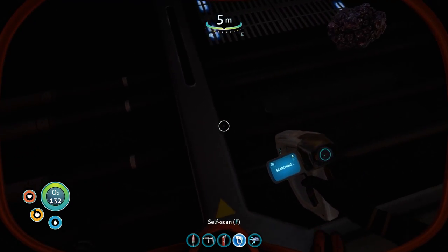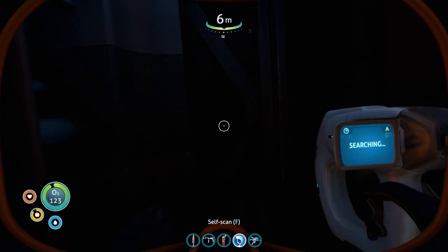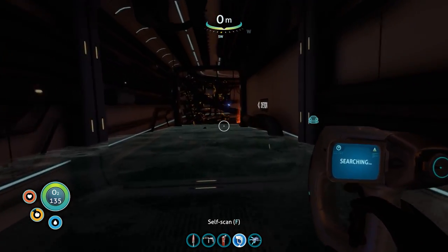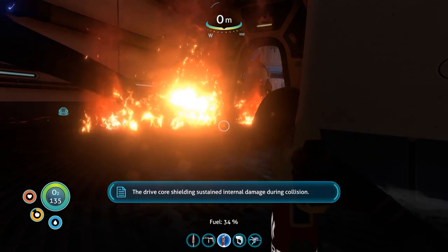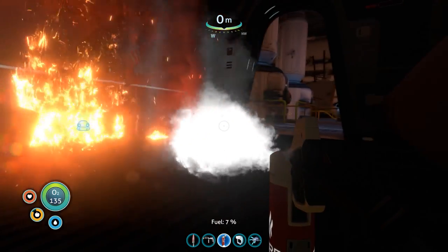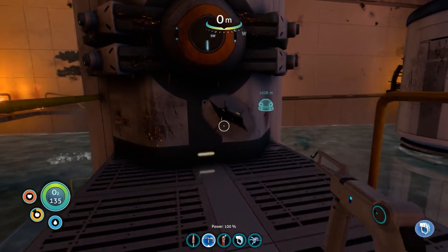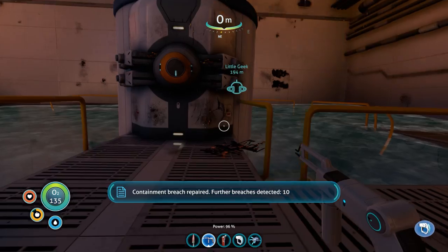Is there anything here for us to scan? Ah, this way - oh, there's one of those. Drive room. The drive core shielding sustained internal damage during collision. We have our repair tool - let's start doing some of these repairs. Warning: local radiation at maximum tolerable level. Containment breach repaired, further breaches detected.